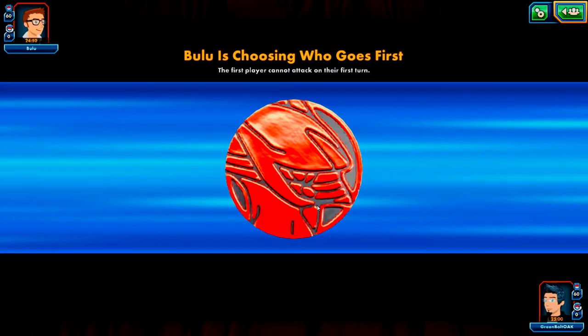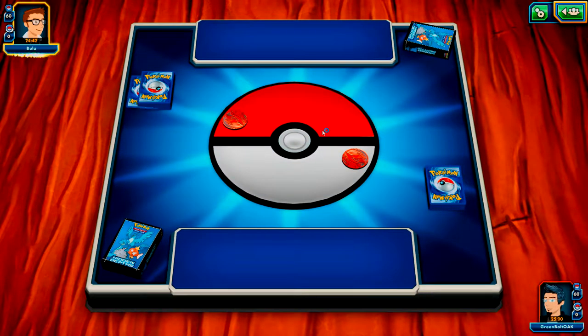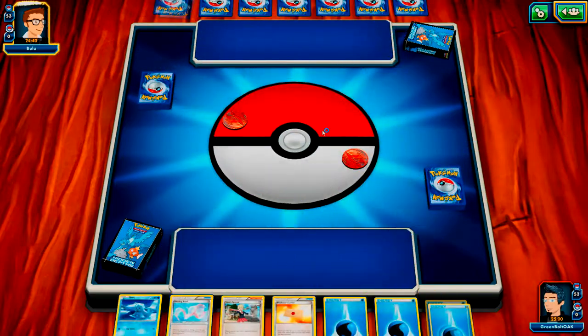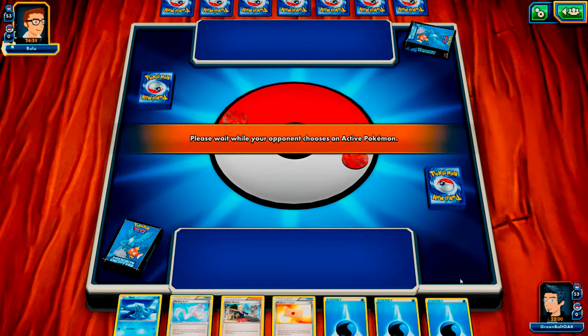Dewgong allows you to either sleep or paralyze an enemy, which buys you time to build up your Gyarados. So when it does come into play it's fully stacked and you'll be able to rip through pretty much anyone in front of you. However like I said it does require a bit of time. We're going to find out who we're playing - we're playing Bulu. Hello to Bulu. Straight up we have our Seel but we don't have a lot of actual Pokemon cards, which generally means we're going to be struggling to pull that Dewgong.